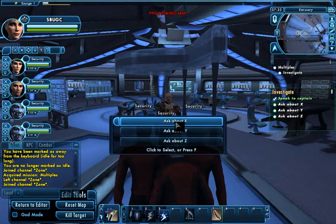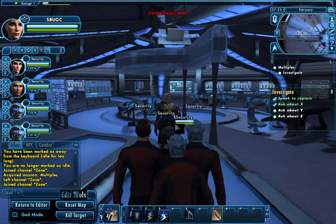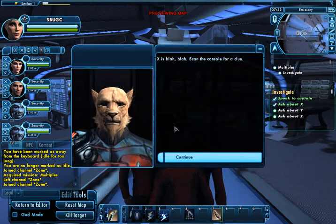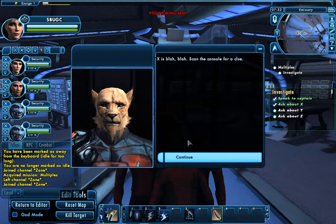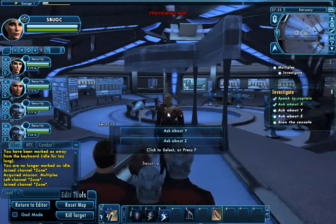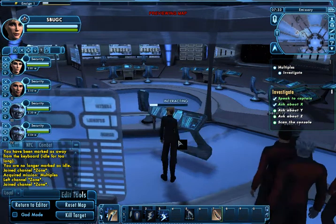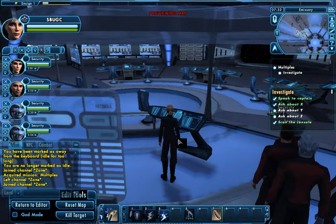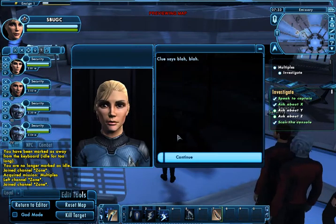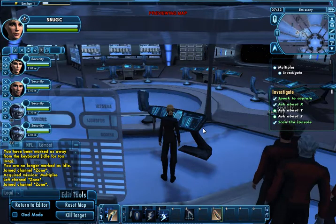Let's go ahead and ask him about X. I ask him, and he says X is blah blah — scan the console for a clue. Okay, so there's a console, and I'll scan it. Then my bridge officer tells me, Captain, the clue says blah blah — it's the butler with the candlestick, or whatever you want to put in this box. So I say, okay, I have one clue.